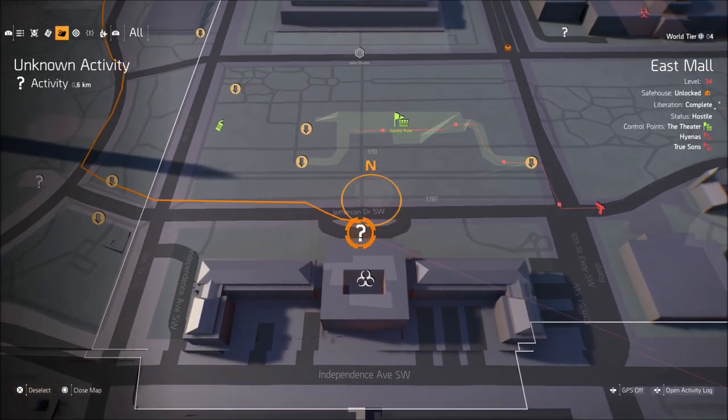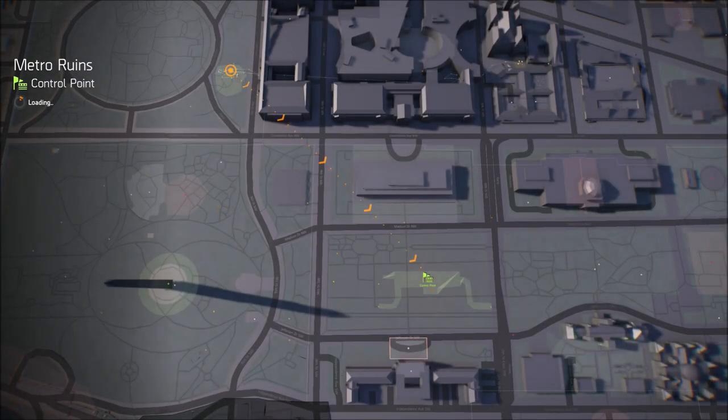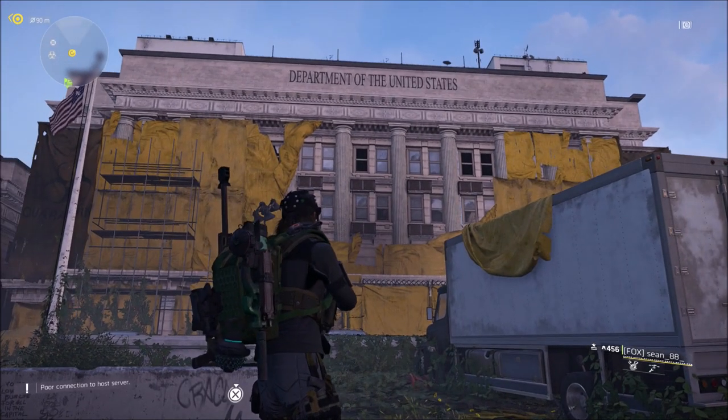What is going on guys? Grave here. Welcome back to the Division 2. Today I'm going to show you the location for the Spectre Mask. Now this is in East Mall on Jefferson Drive, Southwest.